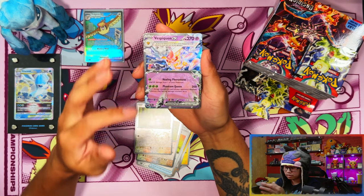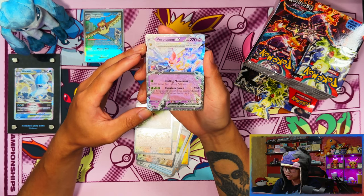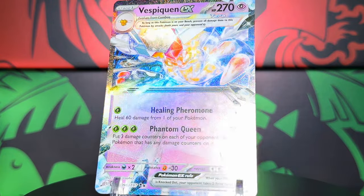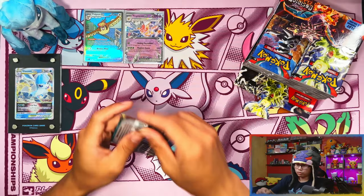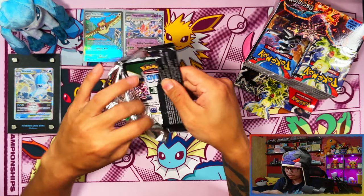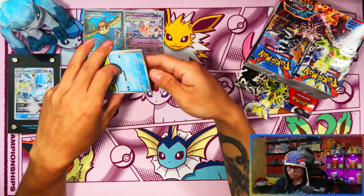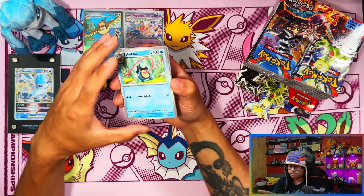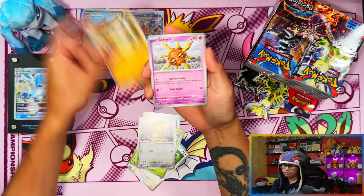Back to back! Terapagos EX, the last Terapagos EX that I need as well. I still need a whole bunch of regular EXes but the Terapagos one is done. Already back to back, and I'll put every pool-two card in for the master set. Yes, I am stoked about that! So one SIR, two IRs, and then the full arts — the one I was missing was Rhyme.